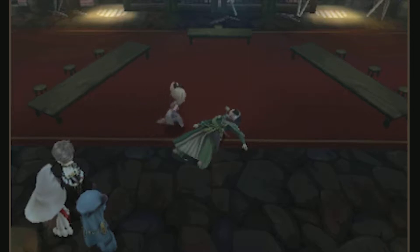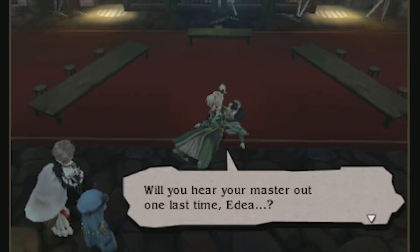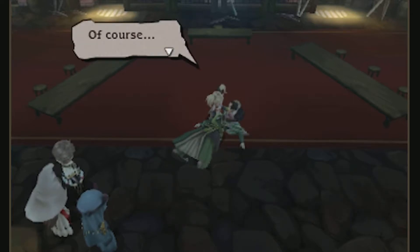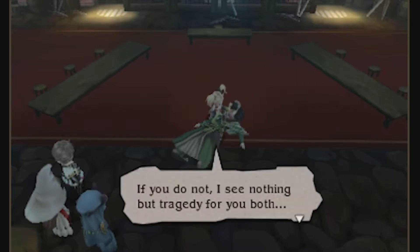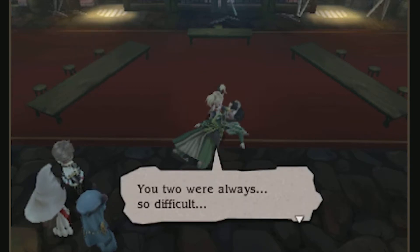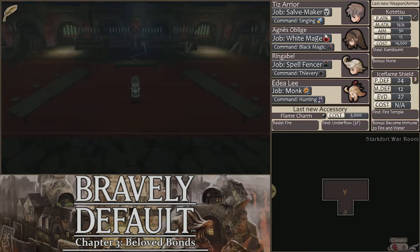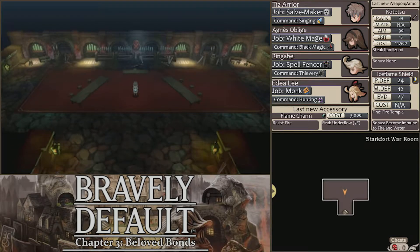Post-fight cutscene: 'Well fought. I underestimated your conviction. Will you hear your master out one last time, Adia?' 'Of course.' 'Take the time to speak with your father properly. If you do not, I see nothing but tragedy for you both — and this petty descent between father and child.' Adia is starting to lose quite a bit as well — first Egil, and now Kamizumi. Gotta feel a little bit sorry for her. She's the Grand Marshal's daughter, but she's obviously moved past that and is very adamant about helping Agnes now.